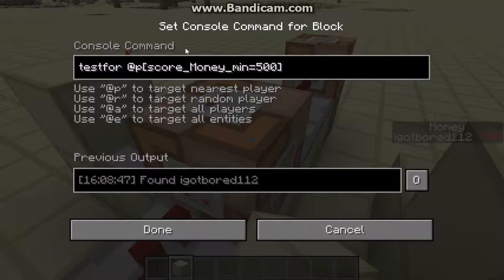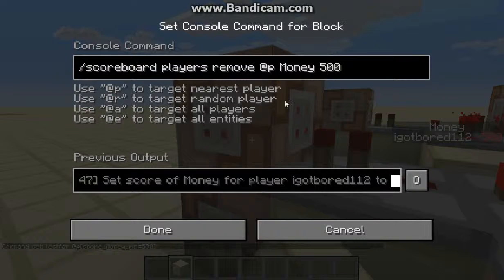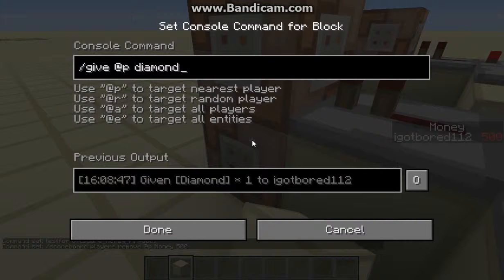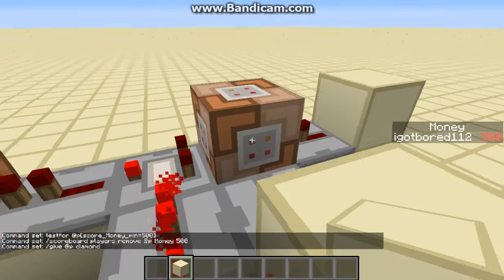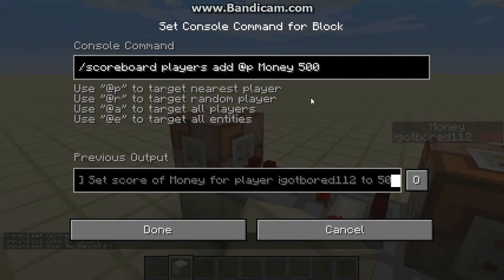You can just trade back and forth, and this of course can be done with anything. The variables are: this 500 right here is the amount of money required to buy it. This number has to be the same as the other one in there or else it just won't work right. This is the price for the diamond, or gold, or whatever. In this give diamond command, just tell it what to give you as the player. And this right here clears the diamond. This zero is apparently data values, which I have no idea what it actually does, but it's a zero. This is the thing that you're selling to the server, this is the amount of items. Over here we have the amount of money they are selling it for — the amount of money the player is going to get.